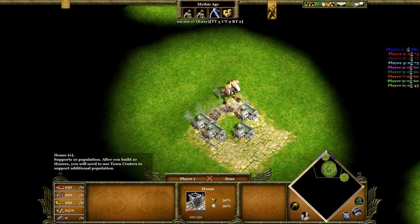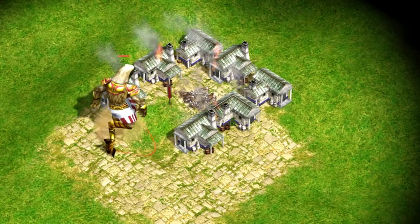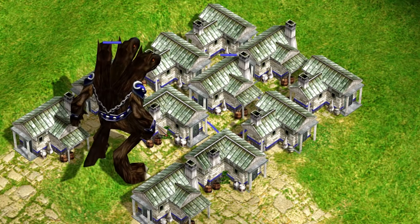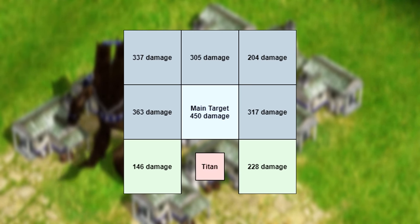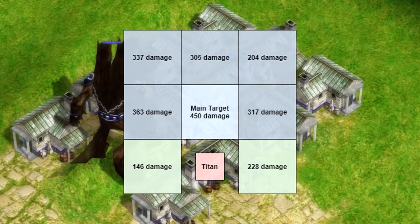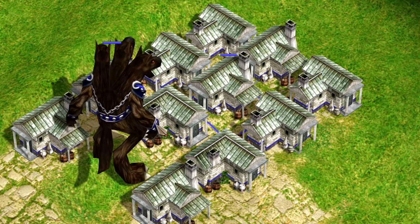The Titan's area of effect with its normal attack seems to be one house to the left and right, and two layers of houses in front of it. Not every building is going to be as small as a house, but that should give you a general idea of how big the area of effect is. The main target was destroyed instantly by the Titan, dealing 450 damage. The left side of the main target took more damage than the right side, but the right side next to the Titan took more damage than the left. This likely has to do with the actual distance between the targets.